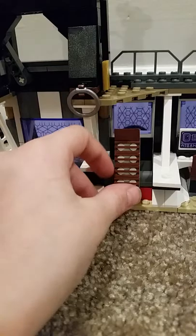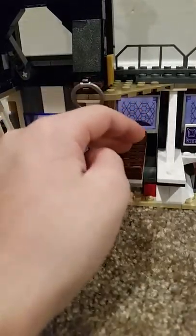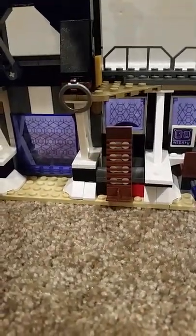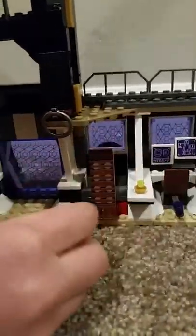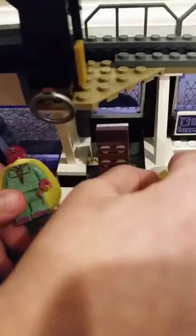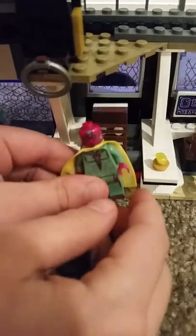The backside has a lot of detail. Here's Vision's little bed from Infinity War — when they put him in it while trying to get the Mind Stone out of his head so they could destroy it before Thanos could snap his fingers. Vision is kind of hard to put in because of his cape.